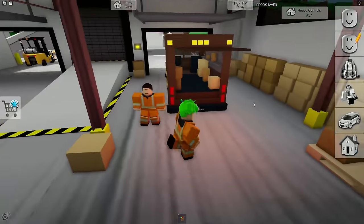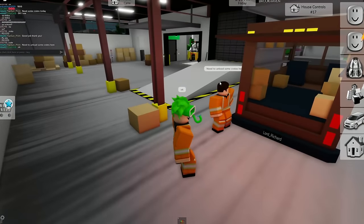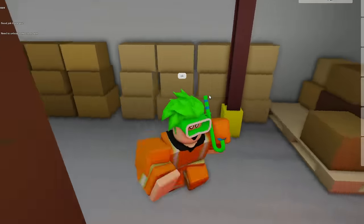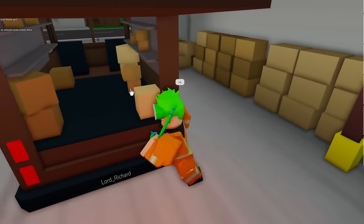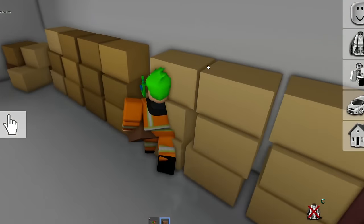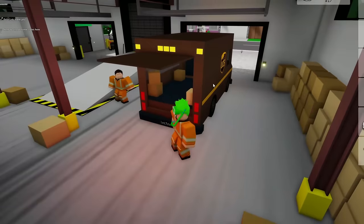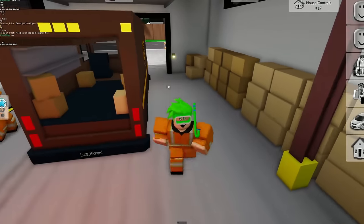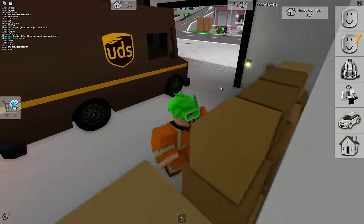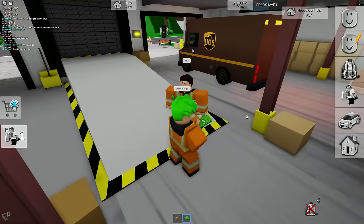Let's load up some packages into this mail truck, this UDS truck right here. He said loading crates - okay, my bad. There we go, that's package number one. Let's grab another one - I think we just gotta kind of stack them, I'll try and become a professional stacker. This is looking clean. I guess this guy is just delivering some packages. I'm really wondering what else is going to be coming here - it would be cool if some other trucks pulled up, like semi-trailers. I just unloaded a whole lot of packages - give me some cash, thanks. You have a good one!